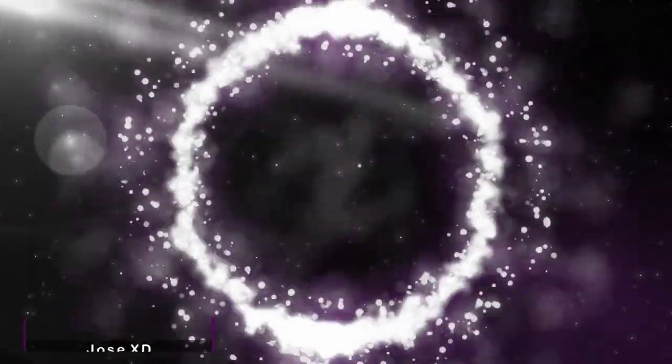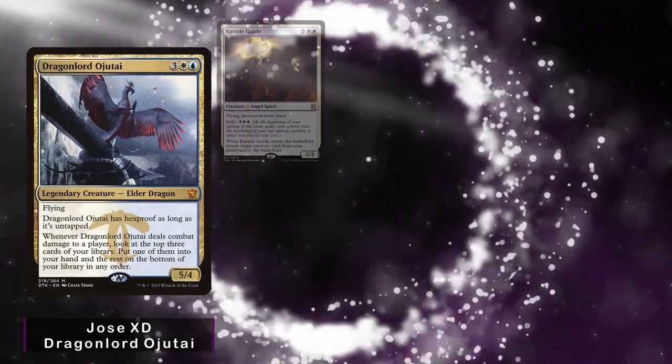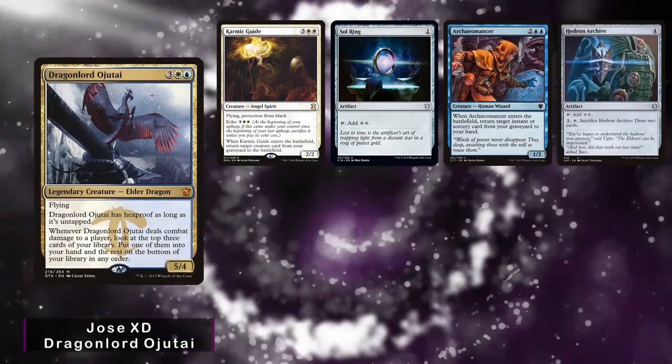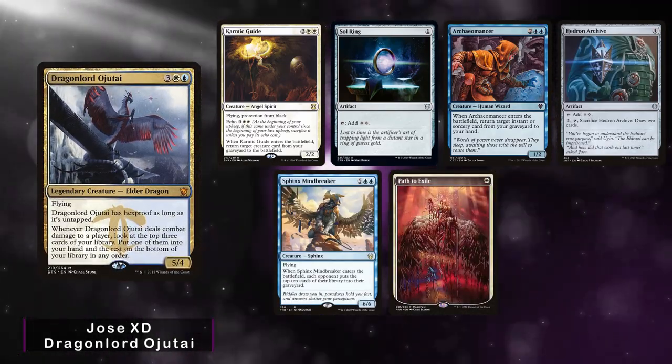On this episode we have Jose returning with his Dragonlord Ojitai deck. He keeps an opening hand of Karmic Guide, Sol Ring, Archeomancer, Hedron Archive, Sphinx Mindbreaker, Path to Exile, and an Island.